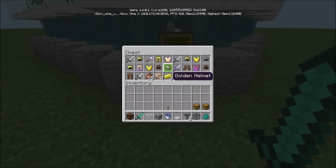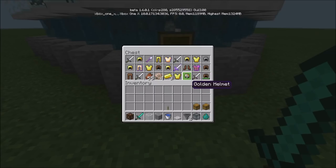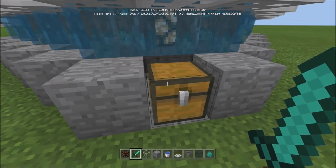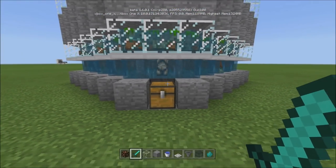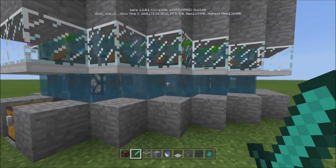But you can still get nautilus shells, gold and iron armor and weapons. What does that mean? It means you can get nuggets — just take these out and put them in a furnace — so you can get gold nuggets or iron nuggets, which turn into gold or iron. You'll also get leather armor and rotten flesh, so it's still a very good farm to have, plus XP.